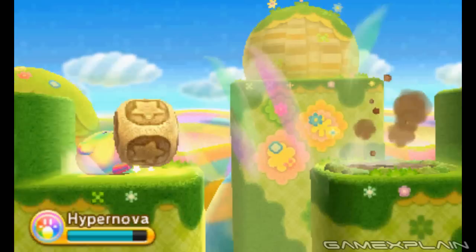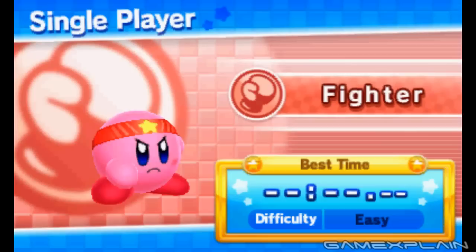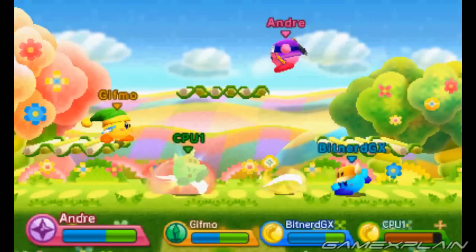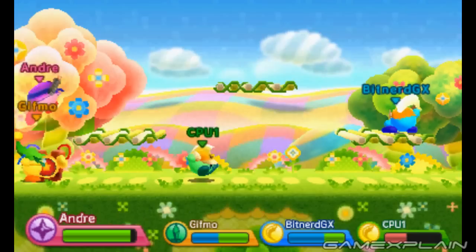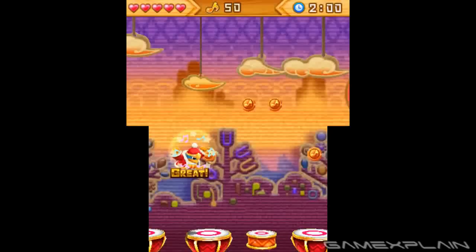The story mode in Triple Deluxe isn't too long and will likely take most players around 7 to 10 hours to complete, but the game is far from over at that point. Right away, Kirby Fighters and Dedede's Drum Dash are available to play. Kirby Fighters is exactly what it says — a fighting game featuring 10 of Kirby's iconic powers. You can either go through a series of progressively harder rounds in single player or challenge up to three friends in download-play multiplayer. The mode is a kind of cross between Smash Bros. and a typical fighting game, with each of the seven stages pulled directly from past Kirby games. The range of abilities is quite good, though there are a few omitted I would have liked to see, like Spear. Overall, it's a fun and chaotic mode that's at its best when playing with friends, though I'm not sure how long it will hold interest.